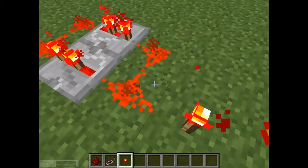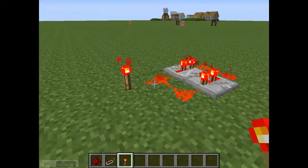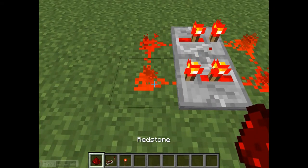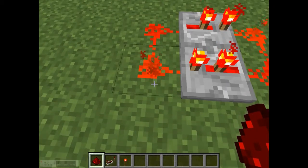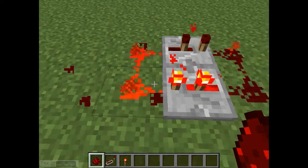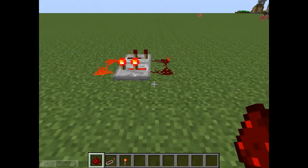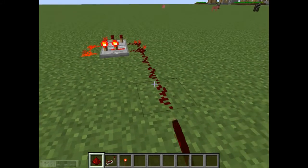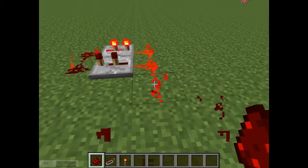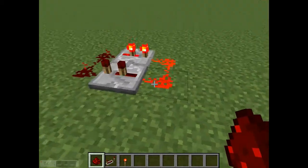Place a redstone torch down with an extra one in the redstone and power it, so now they should all have power. The trick for this is to destroy it, leave it for a little bit of a second, and then place it back down. And then you have a timer which you can wire up to whatever you want.